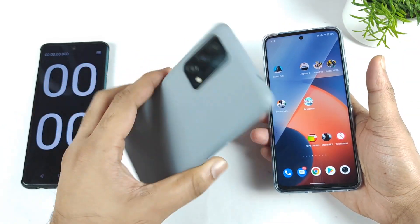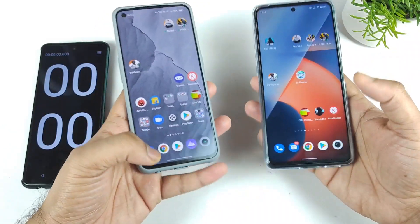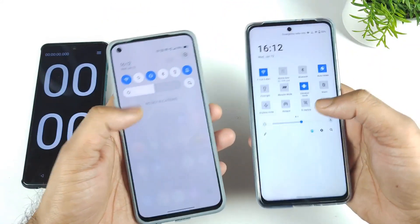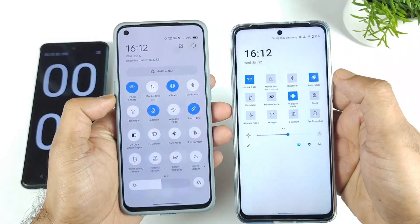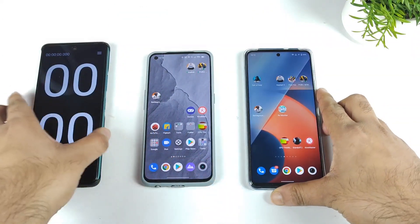Just today morning, I already received the second version of the beta, which is Realme UI 3.0. Let's see what is the speed test between these both phones in the opening speeds of Battlegrounds Mobile game. Right now, as you can see, both phones are connected to the same 2.4 GHz Wi-Fi network, and all the apps are completely cleared from the background.